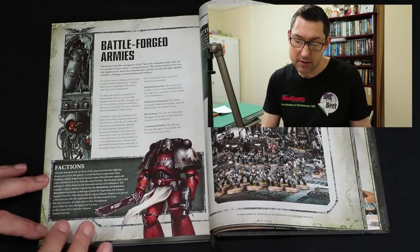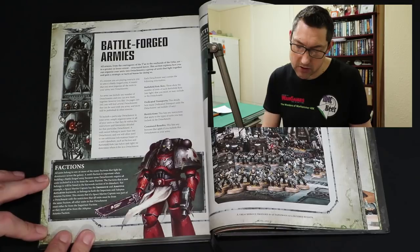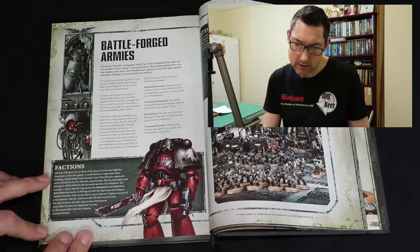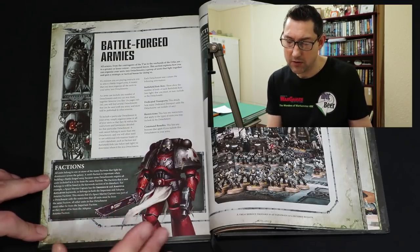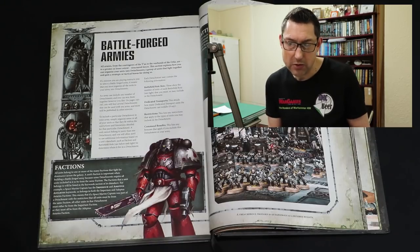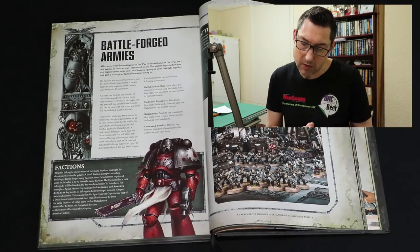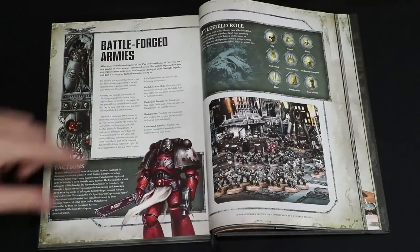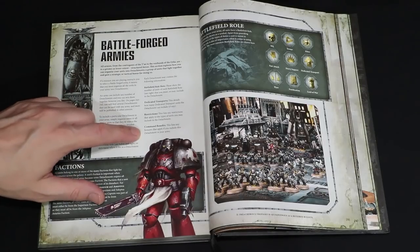Each codex has several sub-factions. In the Necron codex for example you've got the dynasties — so you might have the Sautekh dynasty or the Novokh dynasty — where each detachment that you take has to have units all from those particular dynasties. If you do take two different detachments you are able to take two different dynasties, so you're able to mix the sub-factions but you've got to stay within the detachment restrictions. It also mentions command benefits where you can have advantages and disadvantages depending on which detachments you take.